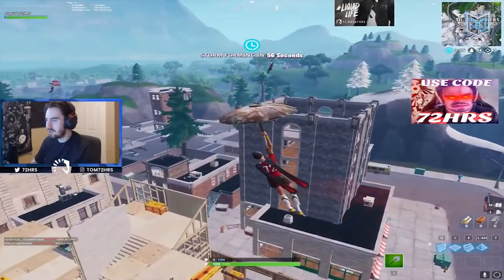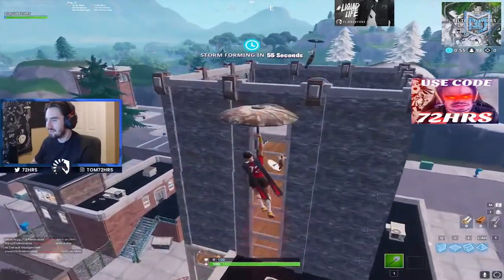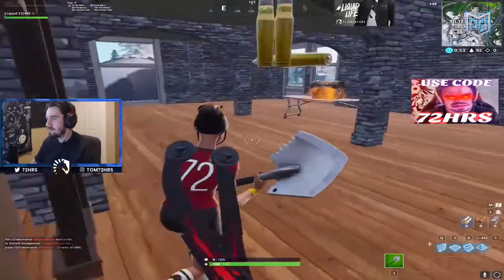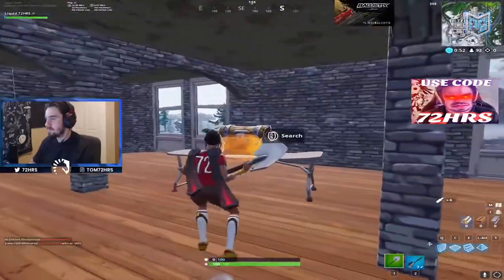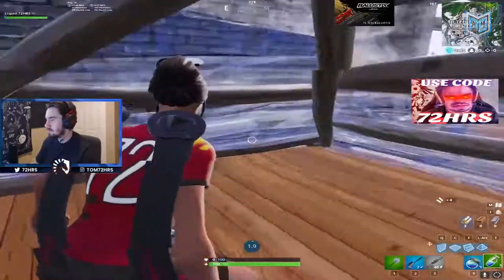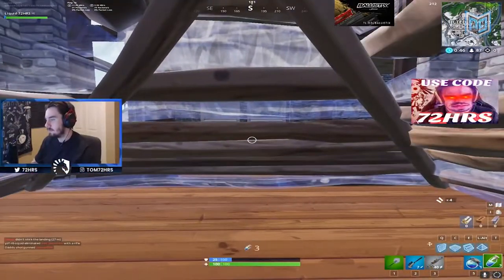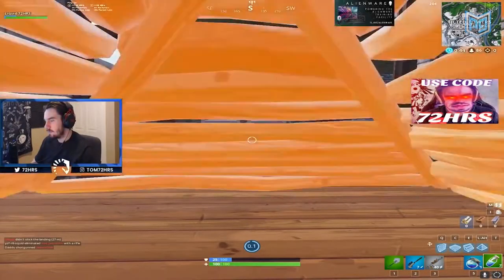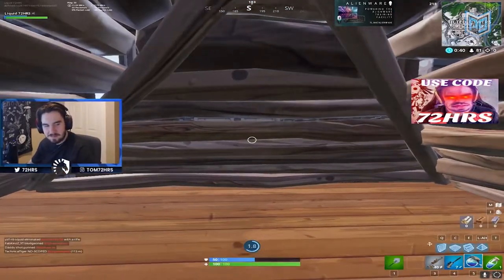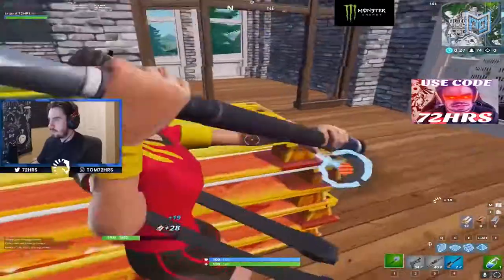72 Hours is hot dropping Tilted Towers and flies straight to Trump Tower. He sees one enemy land on the roof and the other scuffed the landing, so 72 Hours swoops in and claims the top floor for himself. He opens a chest and makes a great move — he walls off a player beneath him and builds a cone on top before drinking shields.